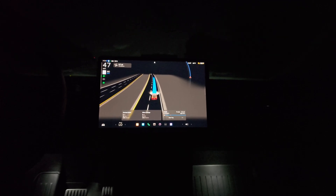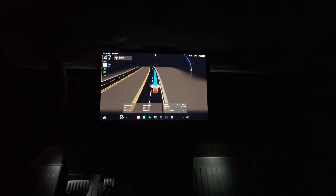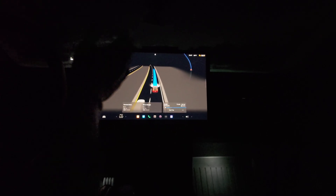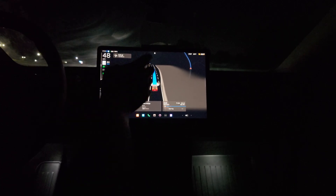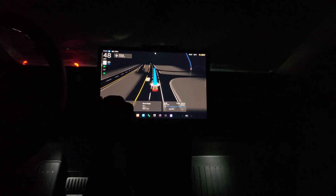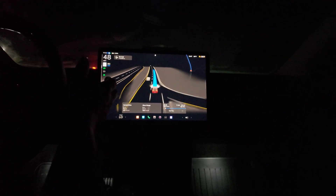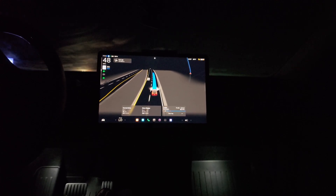What I'm noticing right now is that if I take my eyes for even a split second to look at the mini-map, it says 'pay attention to the road.' It's not telling me to put my hands on the wheel — it's just monitoring where I'm looking. It seems it wants you looking straight ahead.